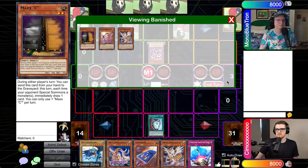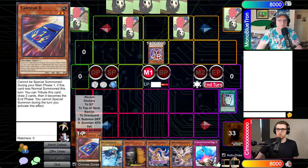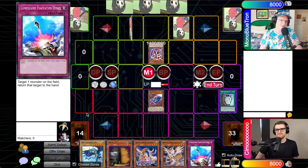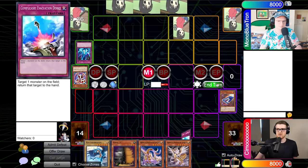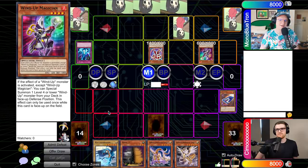I'll draw and go to main one. I'm going to kick things off with a Pot of Duality. Let's see what we're working with here — I think I'll take the Maxx C actually. I'm going to normal summon Cardcar D. I'm going to Torrential — going to chain your Rabbit, I imagine. I will. Cardcar D goes down. I'll set one and throw it to you. Get Rabbit back. Main one — I will normal Wind-Up Magician. I will activate the effect of Rabbit and then Wind-Up Magician. You go Magician — this is basically combo here, you can get Shark. I'll Maxx C here. I will just get Shark in that case.